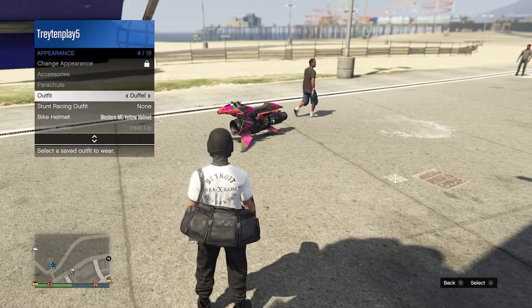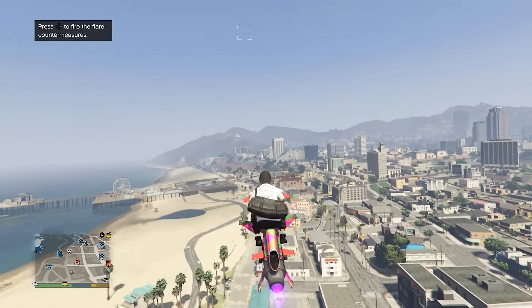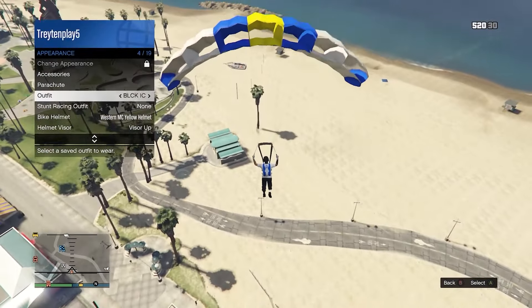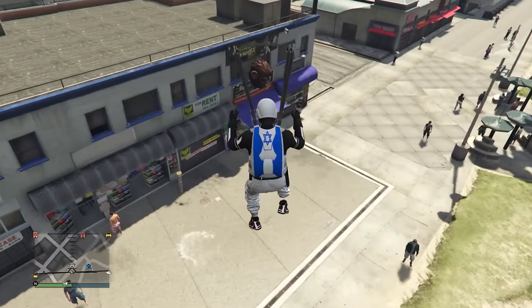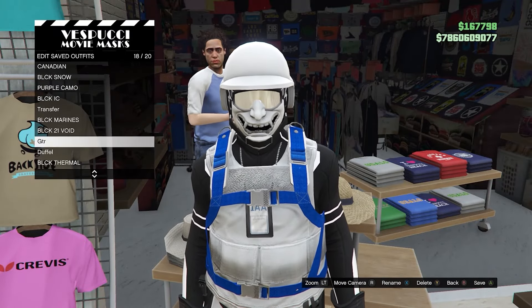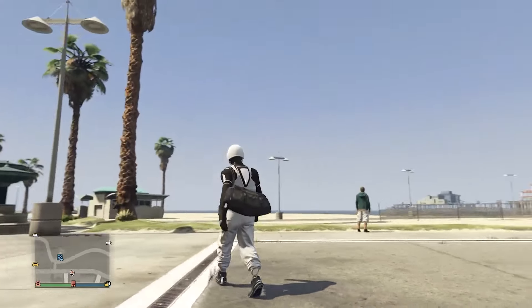Equip the outfit with the duffle bag and get onto your flying vehicle and fly high above the mask store. Jump off the vehicle and once you deploy your parachute, go ahead and equip the other outfit you just saved. Land into the mask store, then spam right on the d-pad as your character stands up and save the outfit once again. Then walk away and equip the outfit — you've now transferred the duffle bag to your other outfit as well, and the original outfit also keeps the duffle bag.